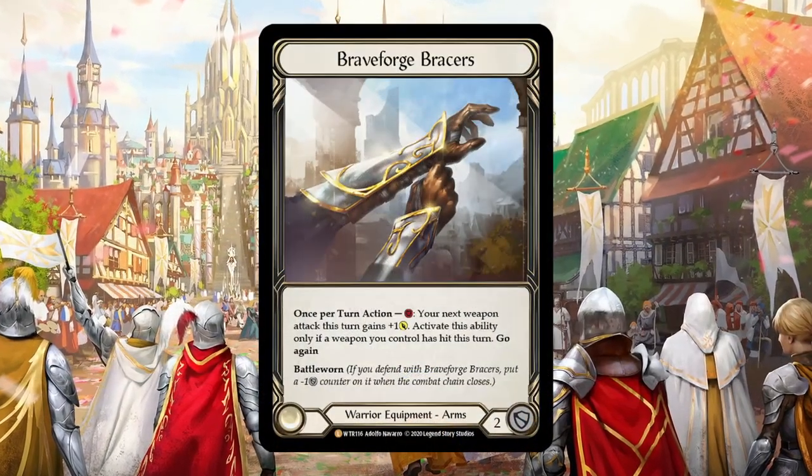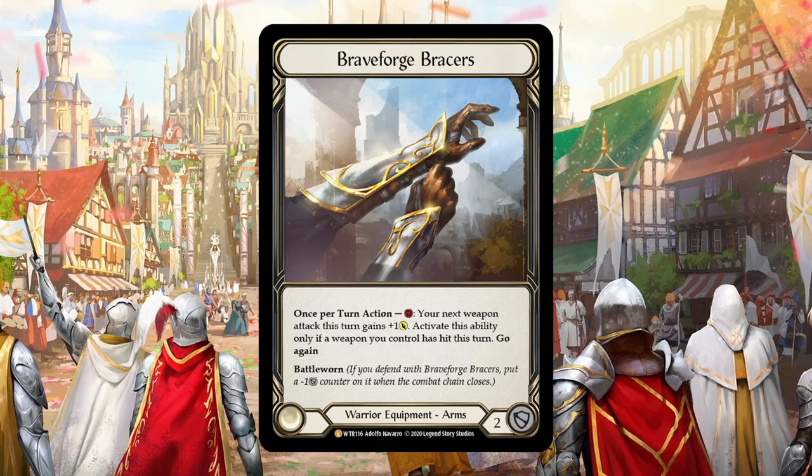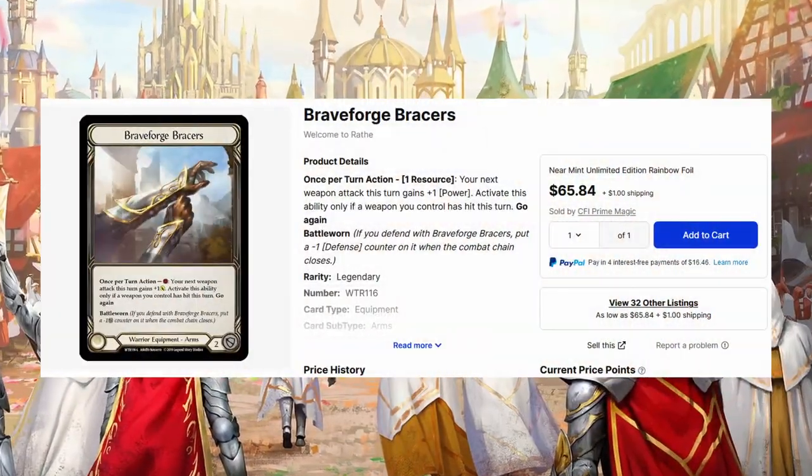And the Braveforged Bracers — when I pulled that card, Dorinthia was doing very well in both classic constructed and Blitz, so it was about $150. Now it's $65. I just want to point out, this card's not any less powerful than it was before — it's just not in the popular decks right now. This card is still really, really good, but nobody wants it.